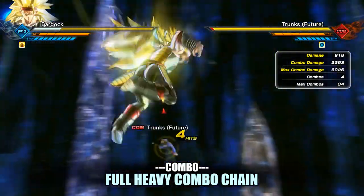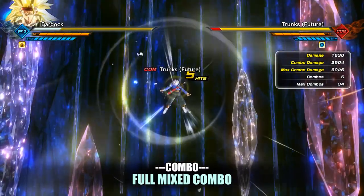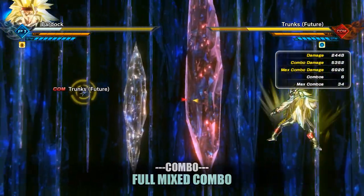Your full light combo chain will do a very nice 3,515 damage. Your full heavy combo chain will also do a very nice 4,128 damage. And your full mixed combo chain — heavy, light, heavy, light, heavy — will do a very nice 5,352 damage.